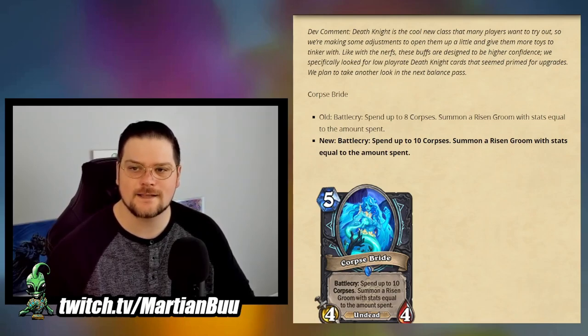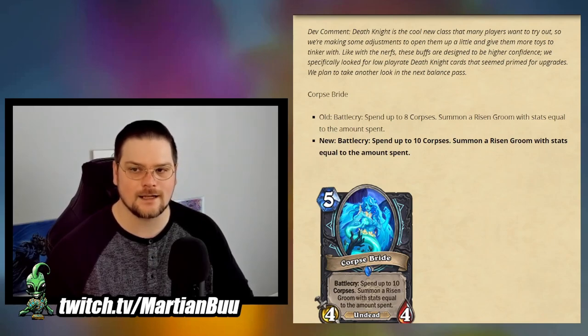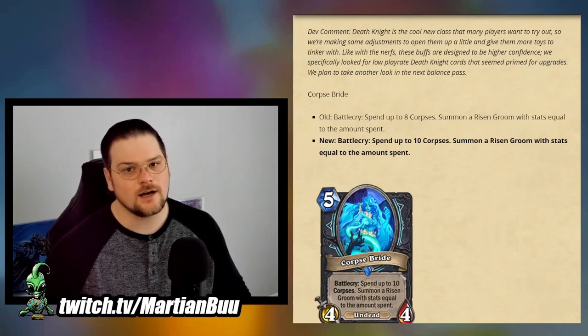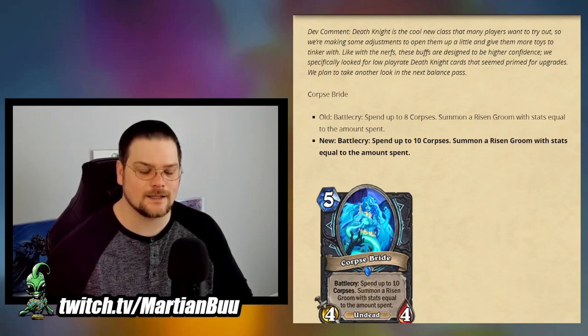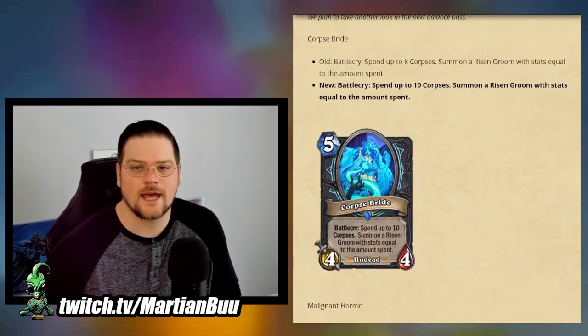Particularly, maybe Pirate Rogue is going to have a good time this week. I'm going to try and see if I can get C'Thun Druid to work, because C'Thun Druid benefits from an aggro meta and from its opponent only having 30 health. Now we have some buffs. The dev comment is: Death Knight is the cool new class that many players want to try out, so we're making some adjustments to open them up and give them some more toys. Like the nerfs, these buffs are designed to be higher confidence.